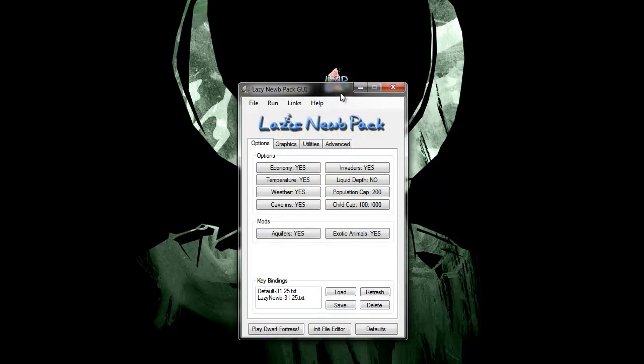The first thing you're going to want to do when you start is turn on liquid depth. It helps you see how deep water is, and that doesn't sound like much, but it is very important — because it can tell the difference between knee-high water, ankle-high water, and water you'll drown in. Very important.